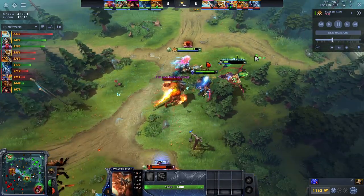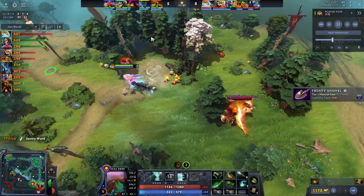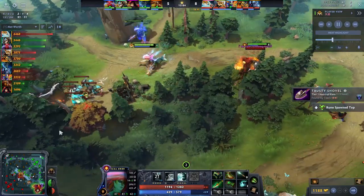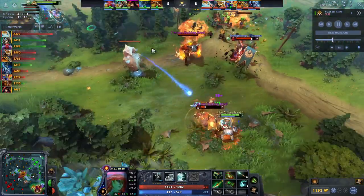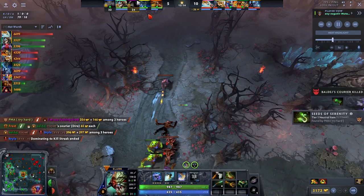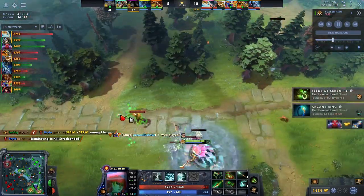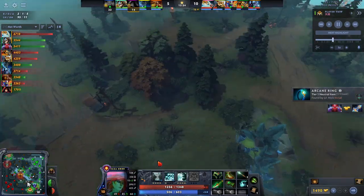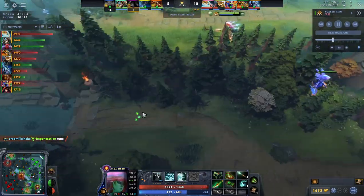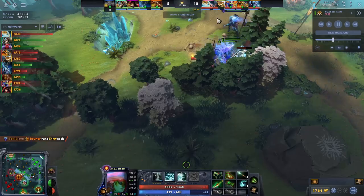I fast-forwarded to 12 minutes. He actually died once because he didn't have a point in his ultimate and they brought like all five heroes to try to kill him — he just barely died. So he switched sides of the map, essentially taking over the entire enemy part of the map. He sent illusions mid to try to push that in. You can see how aggressive he's being, how far behind enemy lines he is. He spawns his illusions and sends them to different places in the jungle — one to the big camp, while he goes to the medium camp. This is exactly what you want to be doing as Naga.